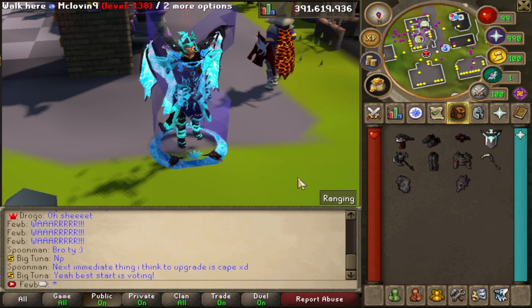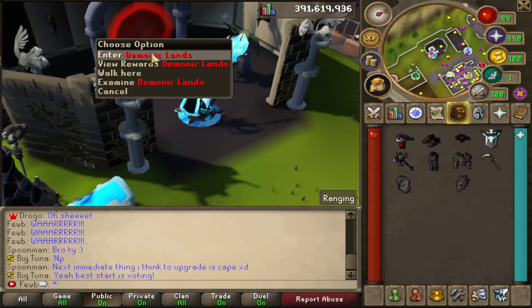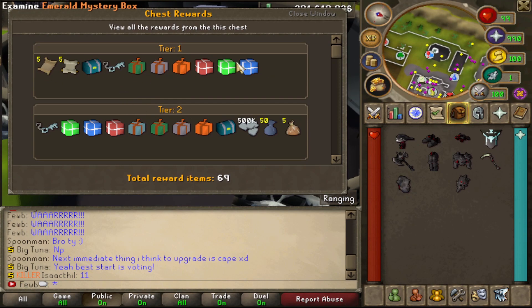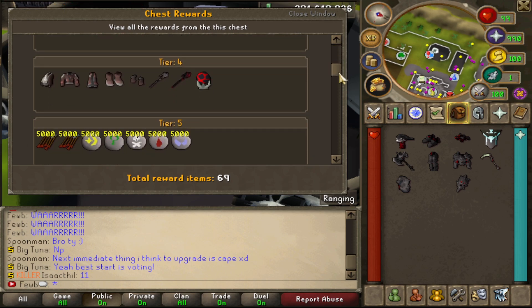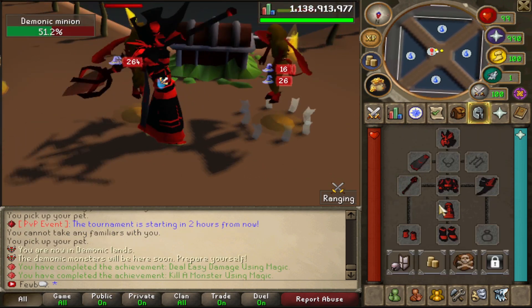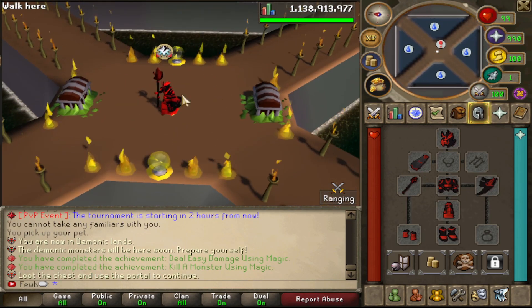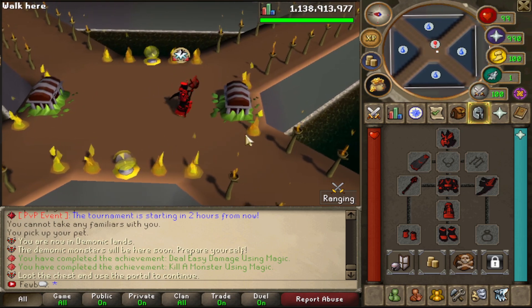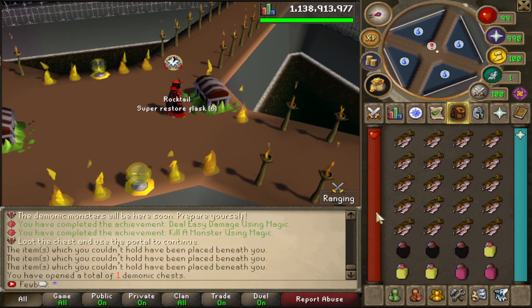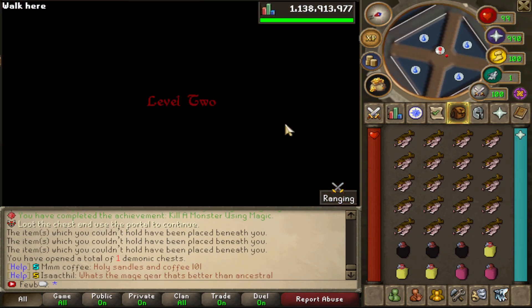I want to check out the Demonic Lands — we're just going to go through a few waves to see how it goes. It's literally right next to the home bank. Here are the rewards: tier one gives you certain items and tier two is a little bit better. You start off with a demonic celestial set and just defeat waves. Every time you complete a wave you loot the chest — that was super easy and we got a bunch of food, then you enter the portal.